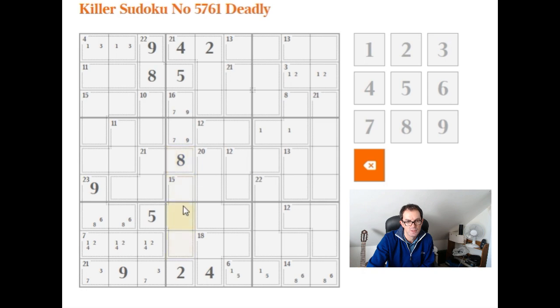So — 1, 3, 6 down here. Let's just put that in. That can't be a 6. 3, 6 — 3, 6. Like that. We know these two cells have to sum to 15. I don't think that's quite going to be useful at this point, annoyingly.